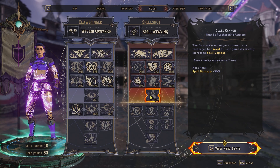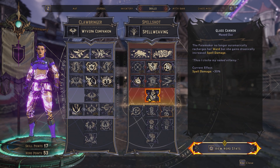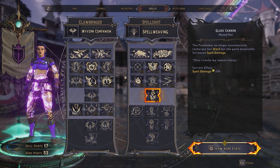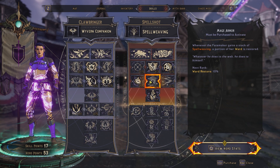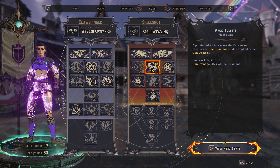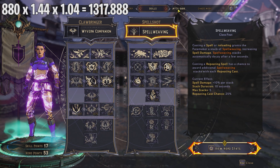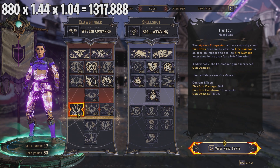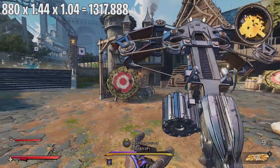Going further down the Spellshot tree, there's an additional 30% spell damage perk. Combined with Spell Weaving's 50%, that's 80% total spell damage. Taking 45% of 80% gives 36% gun damage from Magic Bullets. Adding Firebolt's 8%: 36% + 8% = 44% total additive gun damage increase. So: 880 × 1.04 (Myth Rank) × 1.44 (Firebolt + Magic Bullets) gives around 1317 damage.